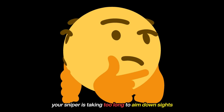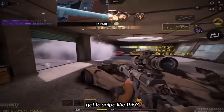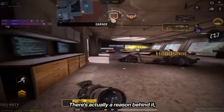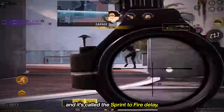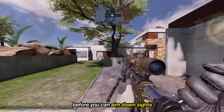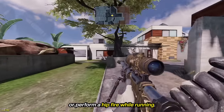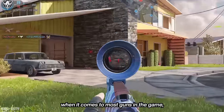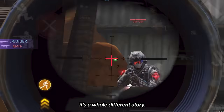Have you ever wondered why your sniper is taking too long to aim down sights and fully scope in? Some players get to snipe like this. There's actually a reason behind it, and it's called the sprint to fire delay. Sprint to fire delay is the time it takes to raise your weapon before you can aim down sights or perform a hipfire while running. It's not much of a big deal when it comes to most guns in the game, but when it comes to snipers, it's a whole different story.